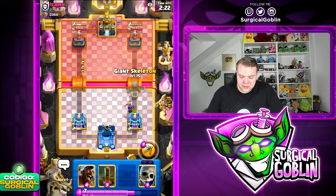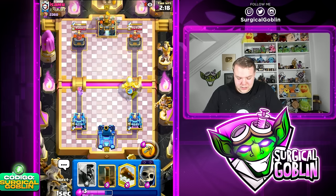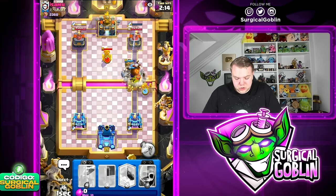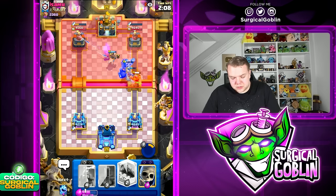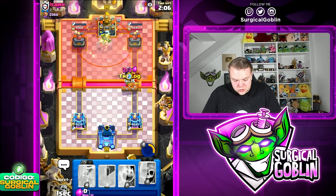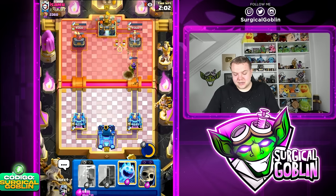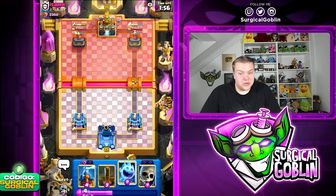I think you mainly want to use the Hawk Rider together with the Giant Skeleton, because the Giant Skeleton is really good against the Dagger Dashes. I'm going to go Giant Skeleton up high and then afterwards Hawk Rider. Looks like he does have Nado as well. He's running Nado plus Tesla in the same deck, which is amazing against the Hawk Rider. Rough matchup here to start off today's video.